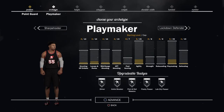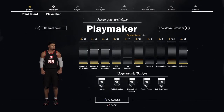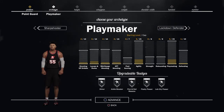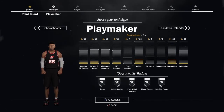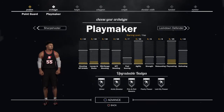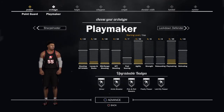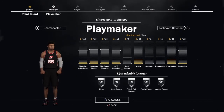With playmaking, you have Dimer — that gives the person you pass to a higher percentage shot. Ankle Breaker lets you break ankles. Pick and Roll Maestro gives a higher percentage shot off pick and rolls. Flashy Passer lets you make flashy passes from anywhere, and Lob City Pass for lob passes.